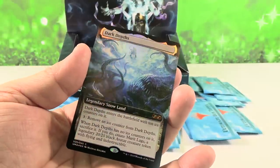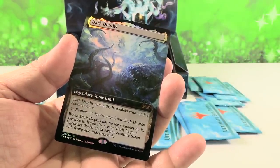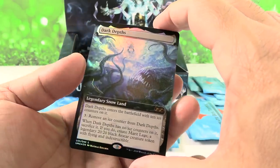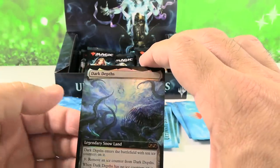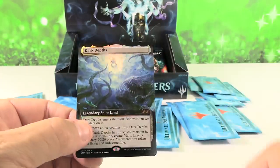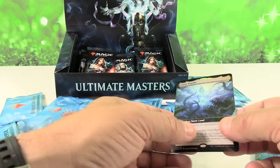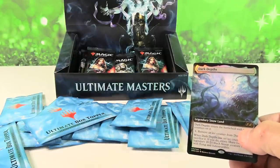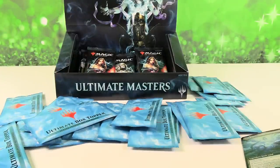Dark Depths! That's a cool looking one. I thought we had gotten a Dark Depths before — I don't see one in my stack of cards. That is really awesome looking. I love the way it looks — I love him looking up through the ice and seeing the guy walking on it. That is so cool looking. Good first start. Dark Depths is $61 as of today.